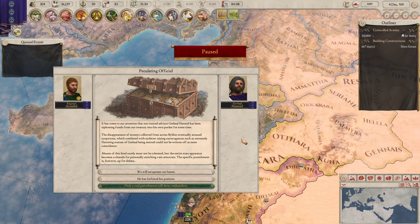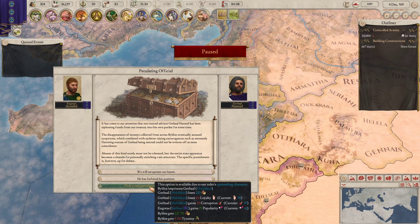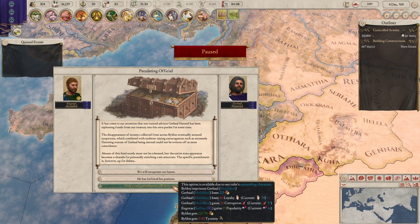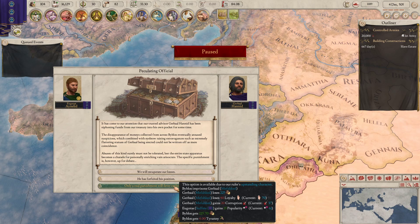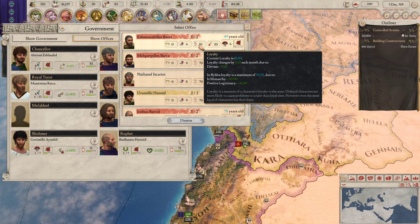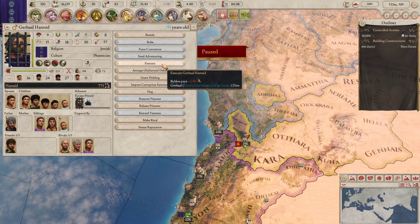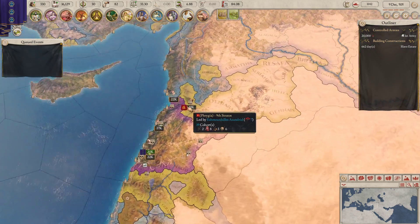Peculating officials. It's just come to our attention that our trusted advisor Goddard-Hanid has been siphoning funds from our treasury into his own pocket. So you've been cheating me. The only real punishment will deter embezzlers — so I gain a lot of cash and also a bit of tyranny. I can imprison him. I'm going to imprison the guy, we gain a lot of cash. I'm just going to imprison him — he loses loyalty but you're going to be in prison, my friend. So that's him gone. I'll put a new Mephiked instead — the best man for the job. And I'll probably just execute the guy as well. Boom, that's him gone, problem solved. And we have a load of cash, which is good — which means possibly mercs.